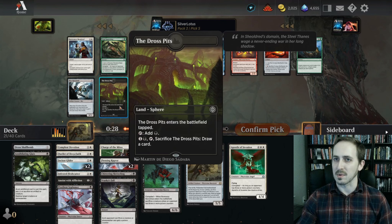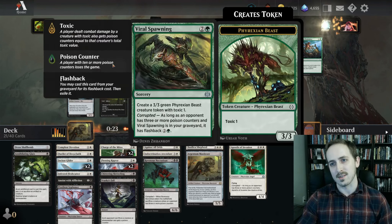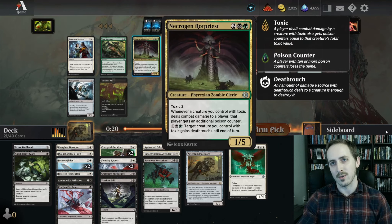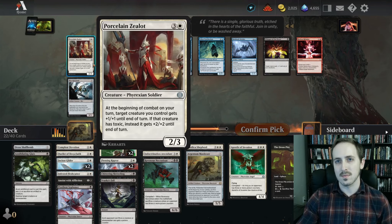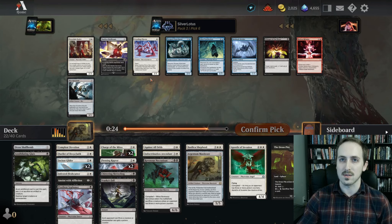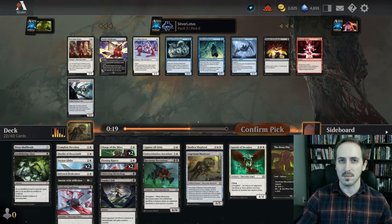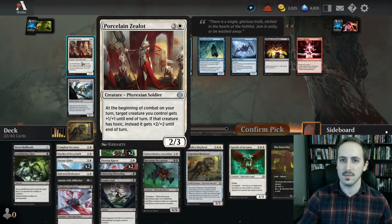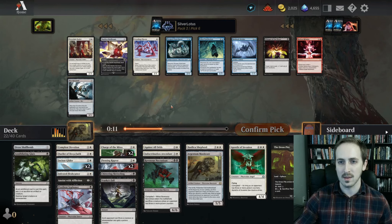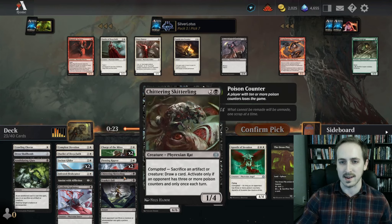Oh, what do we got? Got a Dross Pits — that's cool. Another black card, so I think people are playing black in this draft, but not black/green apparently. We'll take the Dross Pits. Got a Porcelain Zealot — Crawling Chorus also pretty good actually. This gives us a one-drop. Trying to decide how much I prioritize that over this four-drop. It's gonna get corrupted online pretty fast as long as we curve it. If not, we stack it to Skitterling I think.